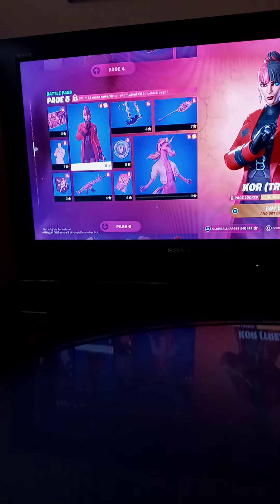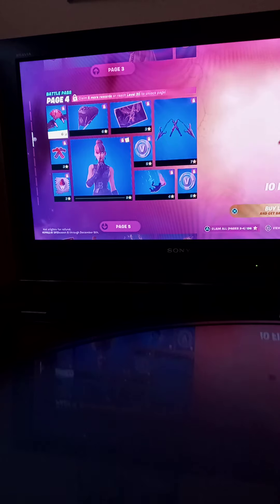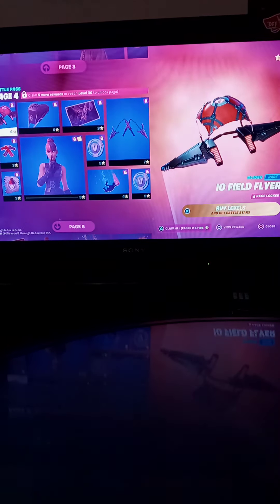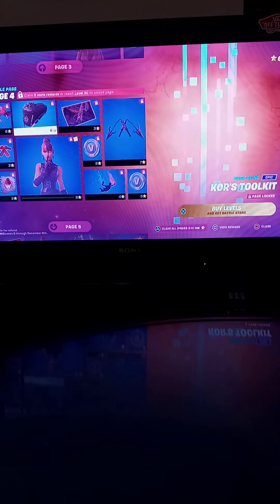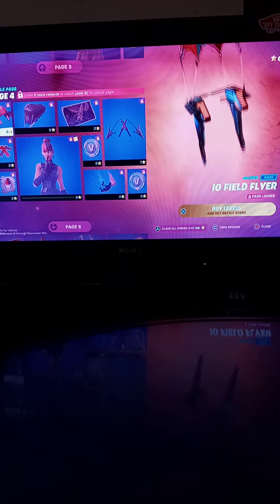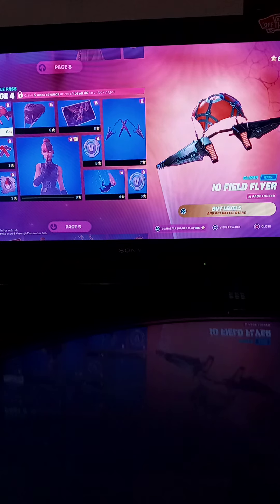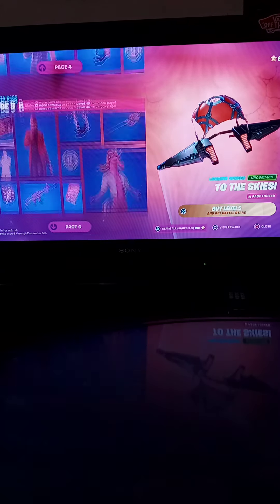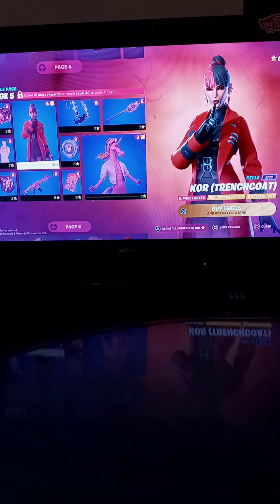Next we got the Isle Field Flyer glider — this is obviously really cool but kind of basic. It's kind of like old gliders in terms of style but not the colors, so I'm just gonna rate it a 3 out of 10, not my favorite. Next we got the trench coat style — this is 10 out of 10.